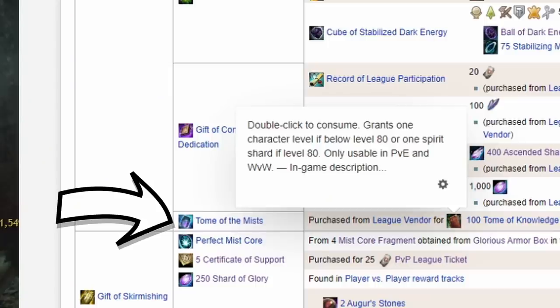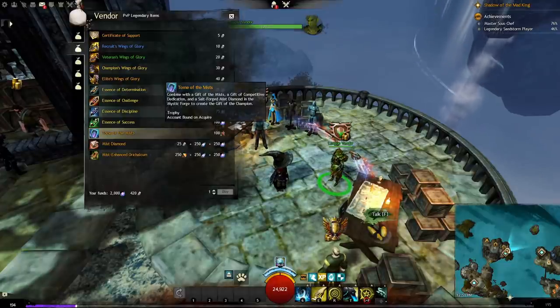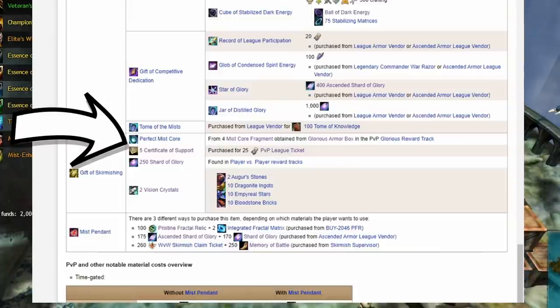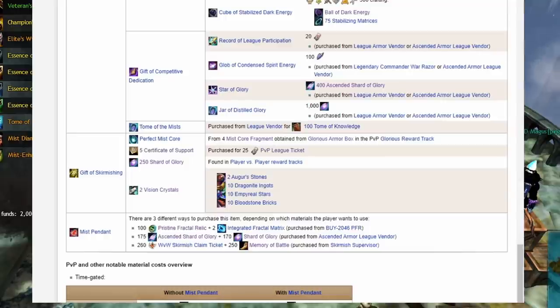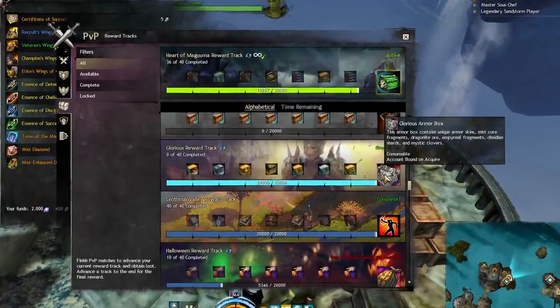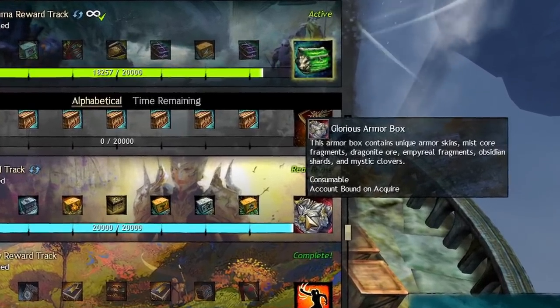Tome of the Mist is also from a PvP merchant for 100 Tomes of Knowledge — start saving tomes if you haven't been, and you should have all you need by the time you finish the other steps. The third of the four major items we need is the Gift of Skirmishing. We need a Perfect Mist Core, which is made from mist core fragments gained from the glorious reward track. Just make sure to have that reward track selected when you start this PvP journey and you will finish it alongside the other steps at the same time.